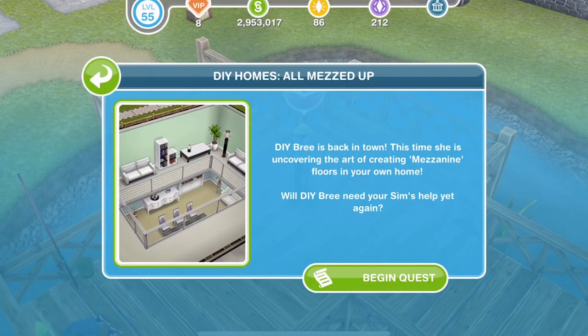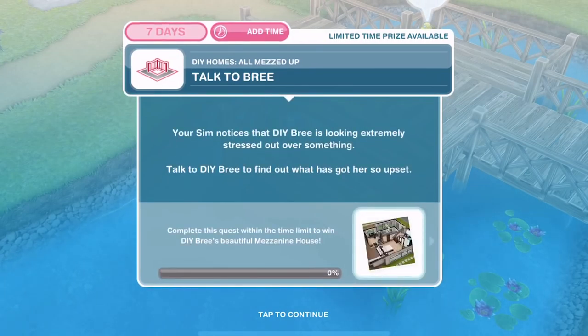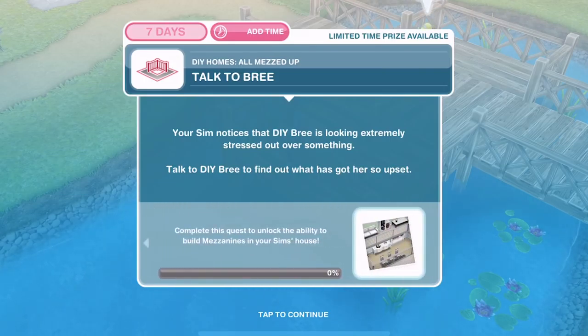DIY Bree is back in town. This time she is uncovering the art of creating mezzanine floors in your own home. You have 7 days to complete this from whenever you start it, and the prize for completing it within the time limit is the beautiful mezzanine house. Just by completing the quest, you unlock the ability to build mezzanines in your houses.